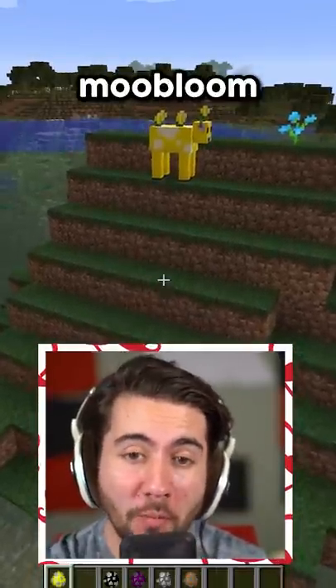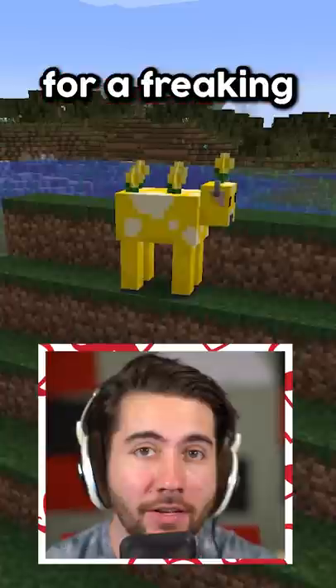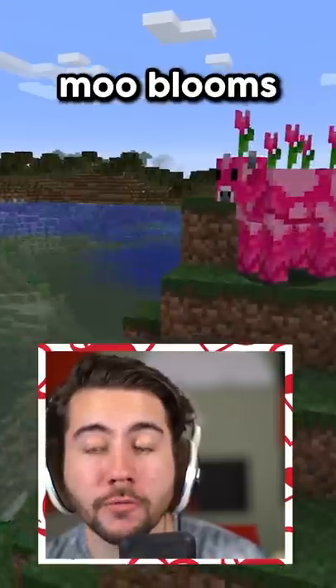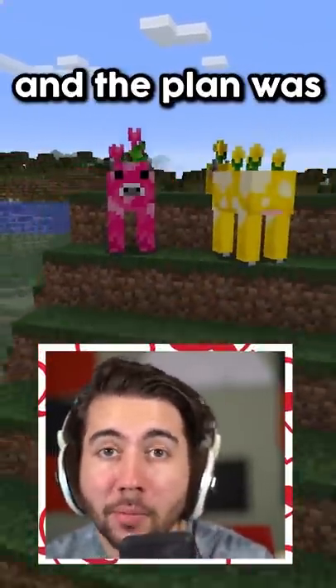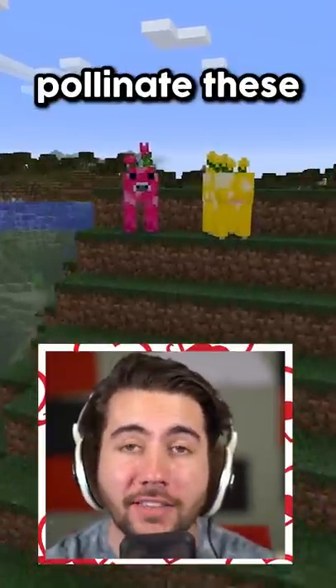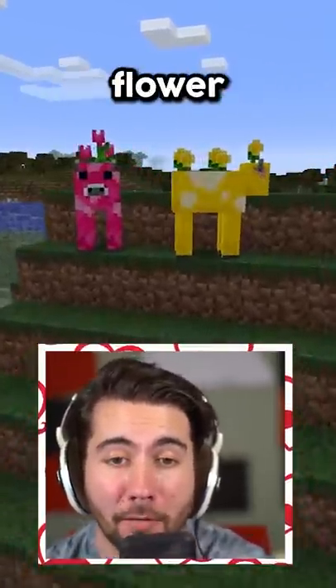The first mob is the Minecraft Moobloom, which was actually voted against for a glowing squid — thanks, Dream. Mooblooms were planned to come in a bunch of different colors, like yellow and pink and basically all the flower shades. The plan was that bees would come around, pollinate them, and then you could use them like a normal flower.